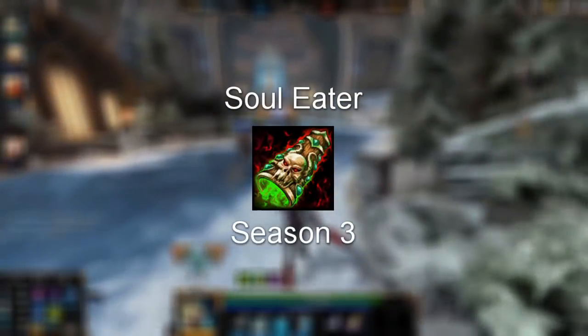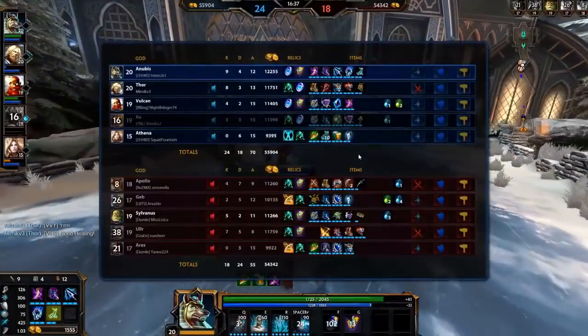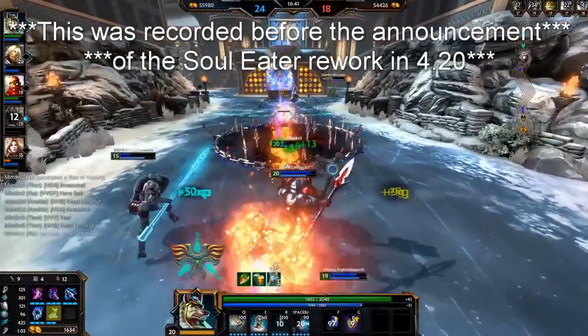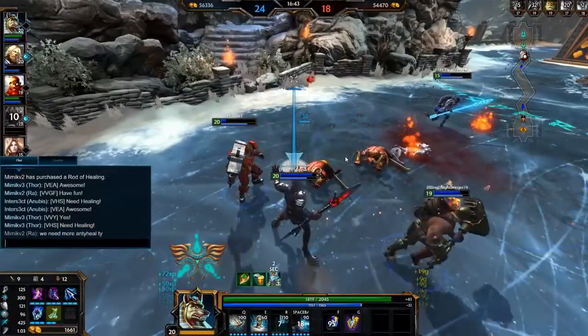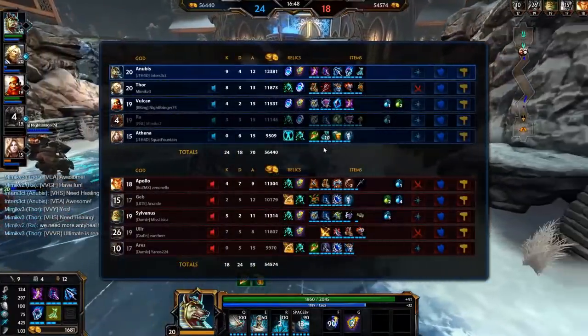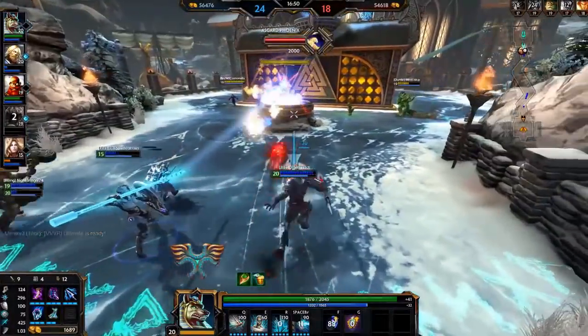First up on the list, we've got Season 3 Soul Eater. Yeah, you heard me — one of the worst items in the game right now was once a dominant force in the ADC meta. Soul Eater received a major overhaul at the start of Season 3, which rocketed it to the top of the tier list for life steal items, beating out Assy and Devil's Gloves by far.